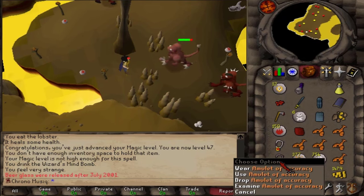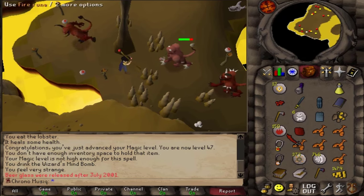Now I don't really know what to do with this amulet. I guess I could store it in my bank. But is it even worth it? Since the amulet of power, magic and strength are all better.